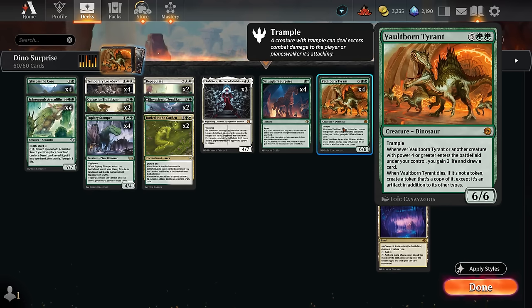Vault-Borne Tyrant is a seven mana 6/6 dinosaur with trample. Whenever it or another creature with power four or greater enters the battlefield under our control, we not only gain three life but also draw a card. And when the Tyrant dies, it will leave behind an artifact token version of itself, which will once again trigger drawing us more cards and gaining more life.